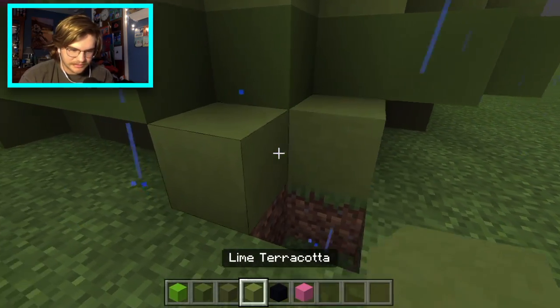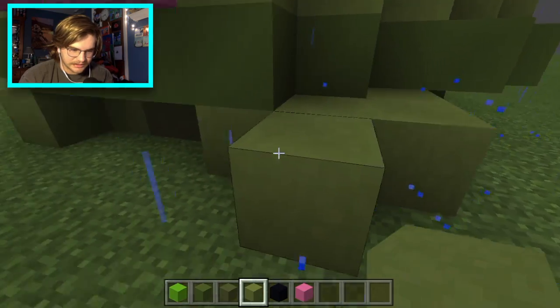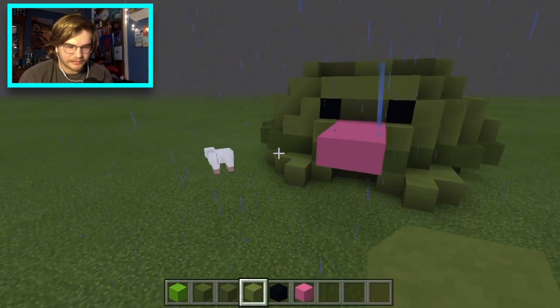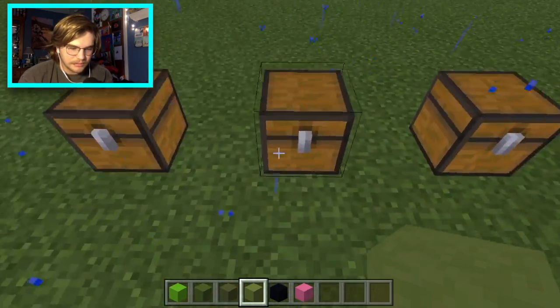His feet are supposed to be right here. I'll make his feet like this — I'll bring them out a little bit. There we go. Perfect frog. Alright, moving on.